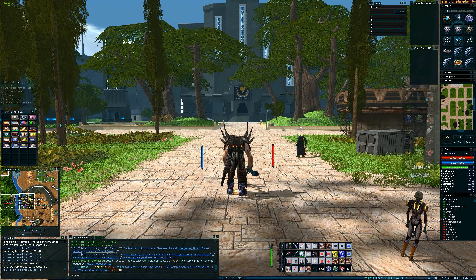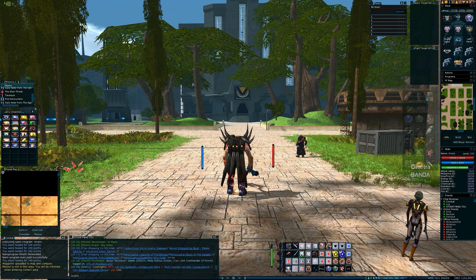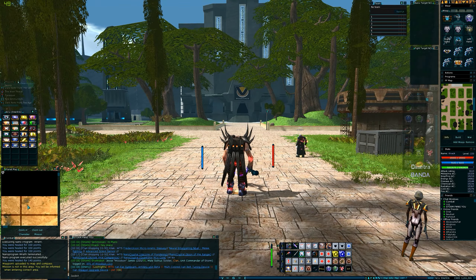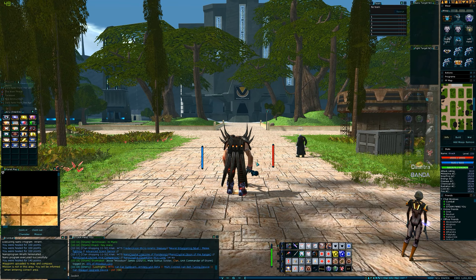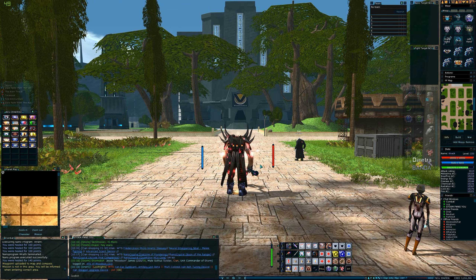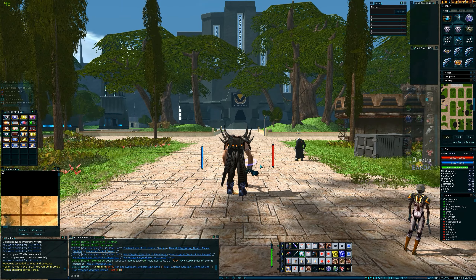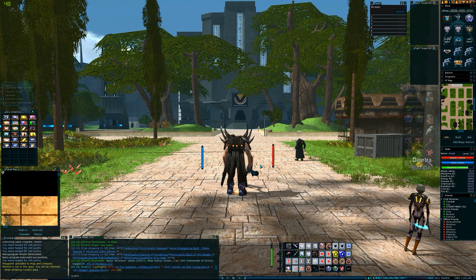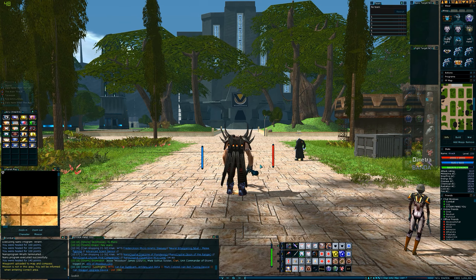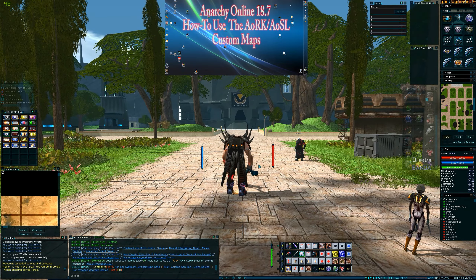Now, if you load up this mission, you'll notice straight away it doesn't seem to exist on the map. The reason is the Arid Rift area and all of the Zan areas are technically in Shadowlands. I highly recommend you download the Atlas of SL, or Atlas of Shadowlands map, because it has a very detailed map of Arid Rift.